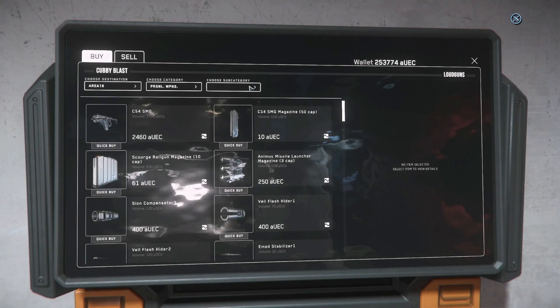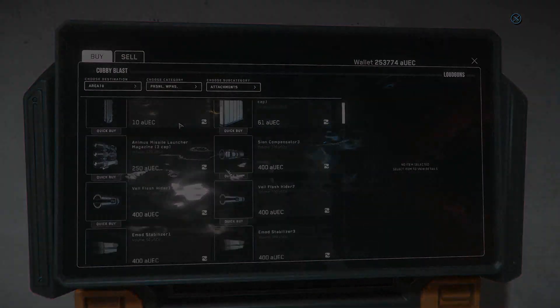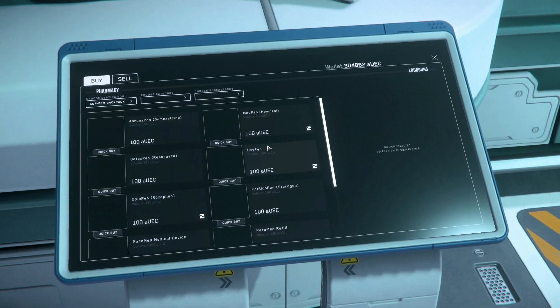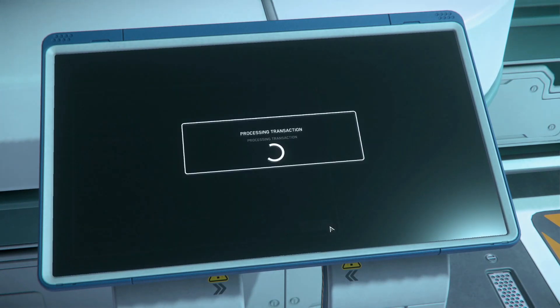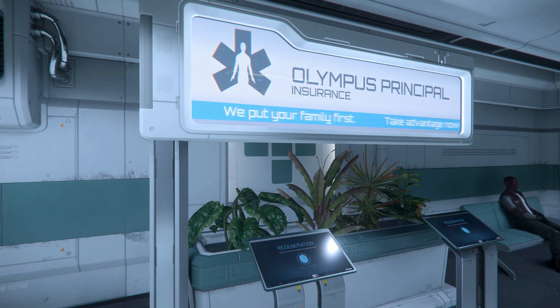We'll also want to grab some ammo and potentially a scope — these are all in the weapons and attachments area of the terminals and gun stores. We'll also want to stop at the pharmacy in the clinic to grab a first aid kit. Make sure to grab a stack of med pens, sold at a wide variety of shops under the misc tab. It can also be worth getting a med gun, which offers the highest level of portable healing. While at the clinic, swing by the regen terminals to make sure your spawn is set in the local area to where you'll be running merc missions, just in case something goes wrong.